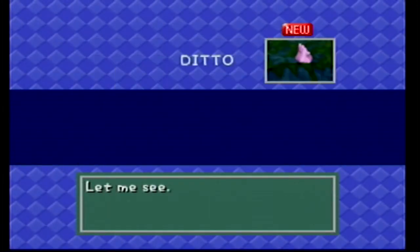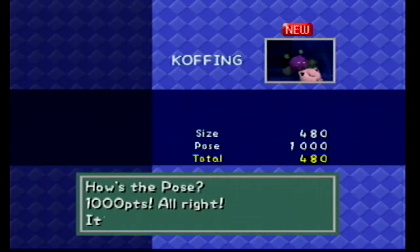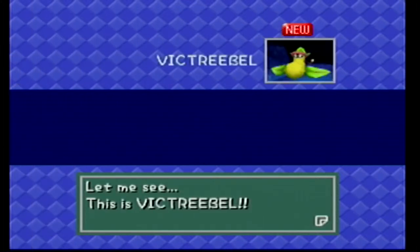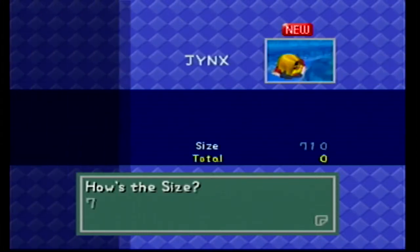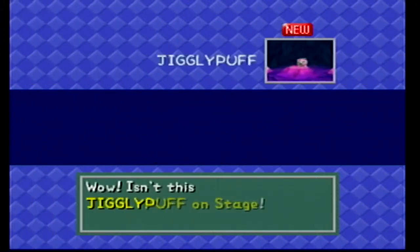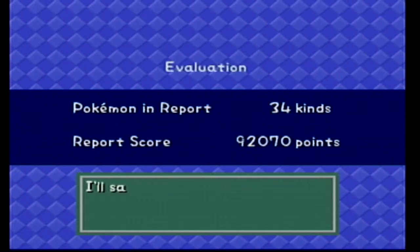And that should be good. We only did 31 pictures — that's okay. I'm going to keep my picture of Zubat, the picture of Ditto, the picture of Koffing, the picture of Weepinbell, this one of Victreebel, that one of Jynx, and that one of Jigglypuff. We got 40 kinds of Pokemon now.